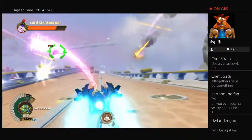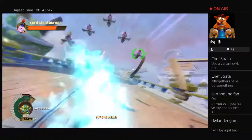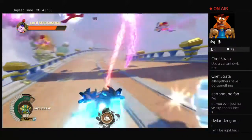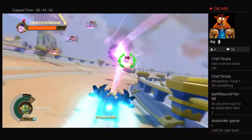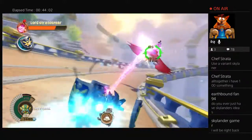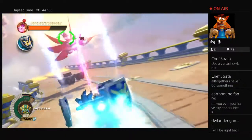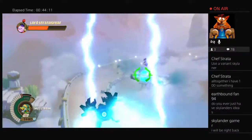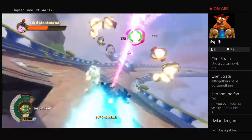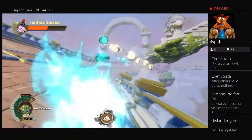I remember when Superchargers came out I was inventing my own Superchargers and drawing them and sending them in and things like that. I love coming up with different ideas for Skylanders — it's really fun. I feel like it's a pity that most of the bosses in this game are vehicle sections. I do like it but I wish there was a bit more variety. Okay, those are really strong — they do a lot of damage if they hit me. I need to be careful.